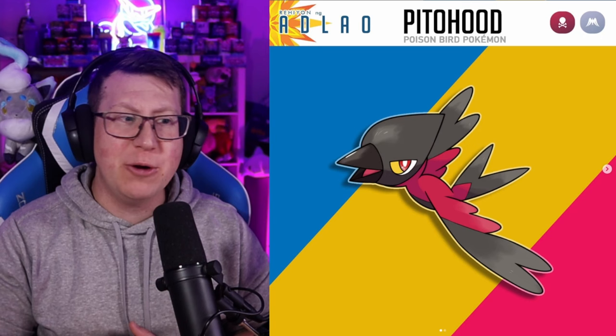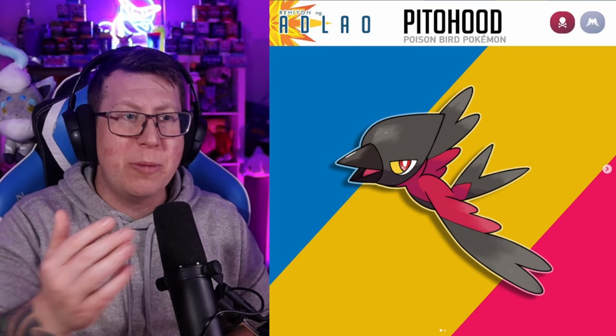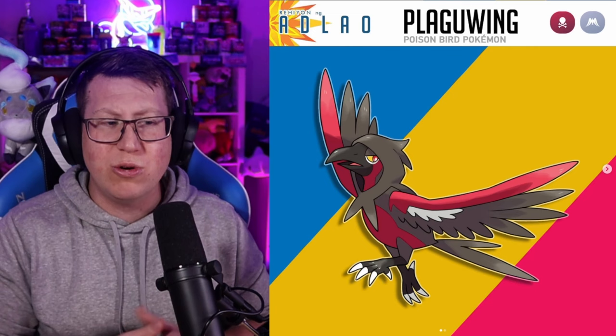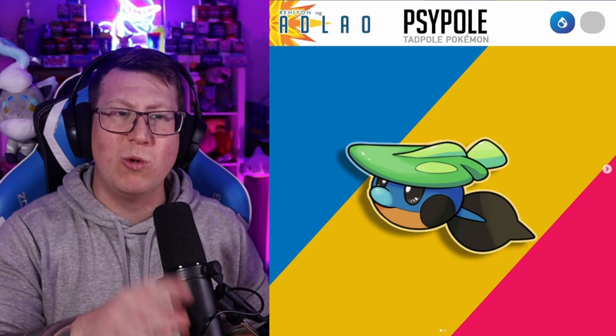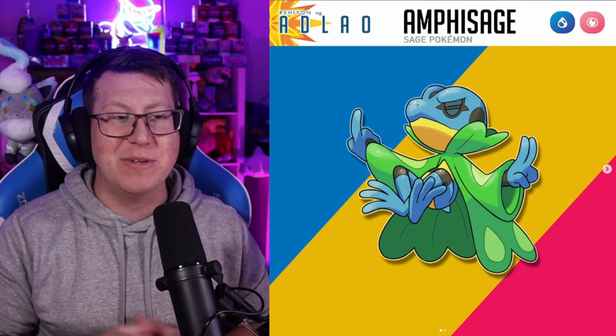Next is Pitohood, which is a Poison and Flying type Pokémon, actually based on a Pitohui — a little bird that has poison on its feathers. So that's a really cool concept from a real animal. It evolves into Plague Wing, with the beak almost looking like a Plague Mask from long ago, but it's also got a hood on it. Next is Saipol, which is a pure Water type Pokémon, though I actually wish it were a Water and Psychic type because it has some psychic abilities. It almost combines Tympole and Lotad together, but it evolves into Amphisage, which is our Water and Psychic type. It's really cool how it's floating or levitating in the air using its psychic abilities — looks very zen.